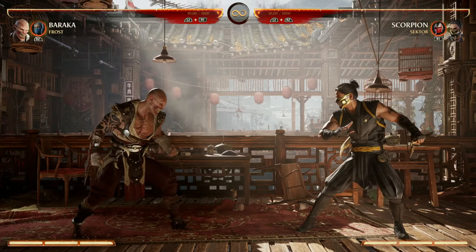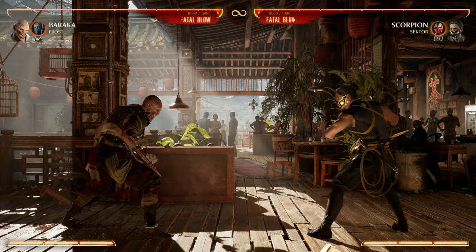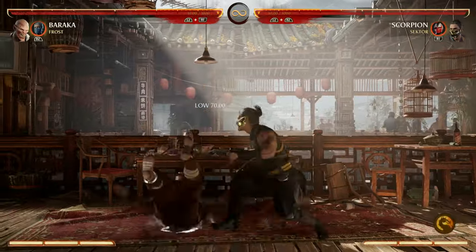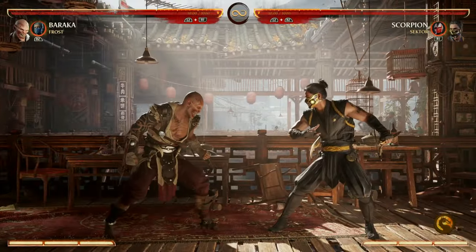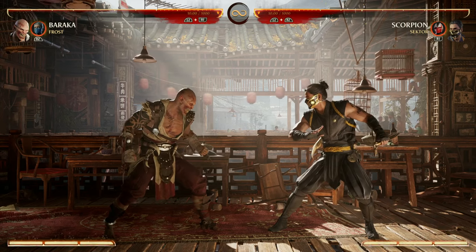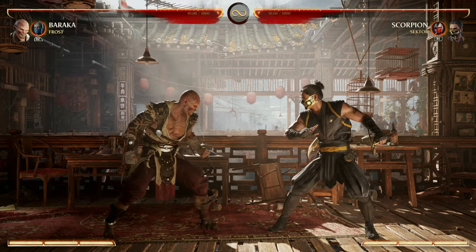For wake-up options, Baraka's best move is his back forward 3. When enhanced, it gains armor — here's how that looks. What's really cool about that move is you can actually meter burn it twice: once for the armor, and meter burn it again for just more damage.